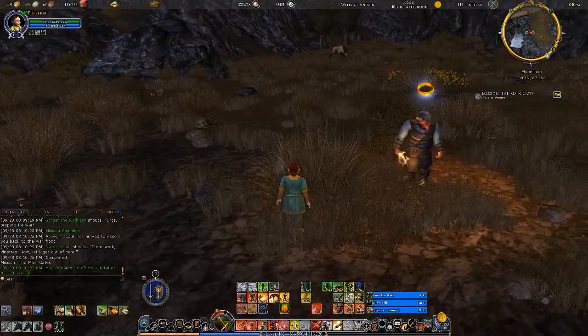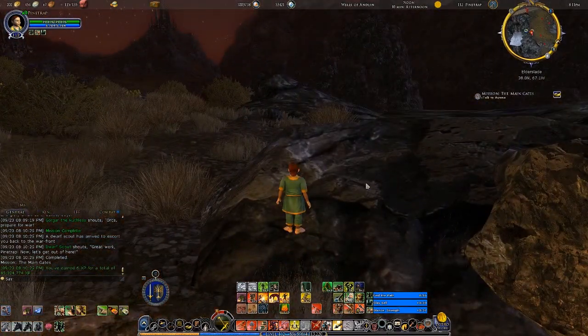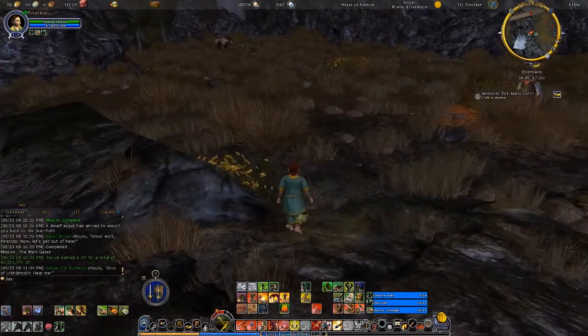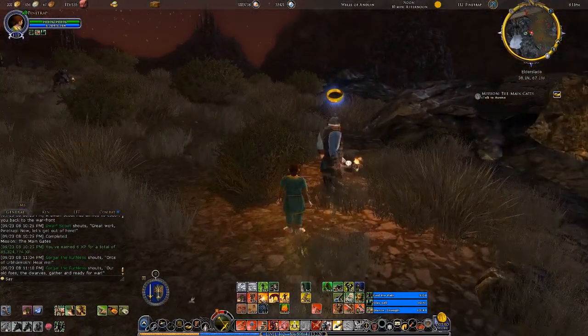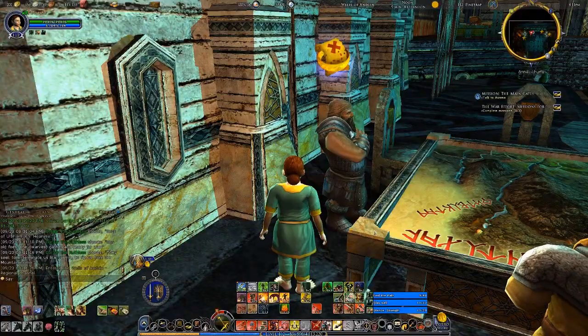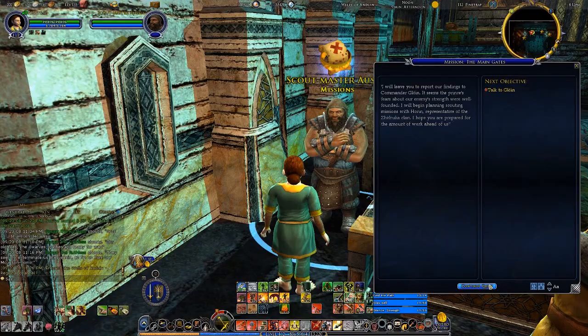Because any mission seems to always end with a scout coming in to escort you back, even though we had Alzma here. Now where is the chest? Is there a chest anywhere around here? The orcs of Ufarmach, hear me — our old foes! The dwarves gather and ready for war! He gives that speech again. Let's go. I think that was reasonably successful.